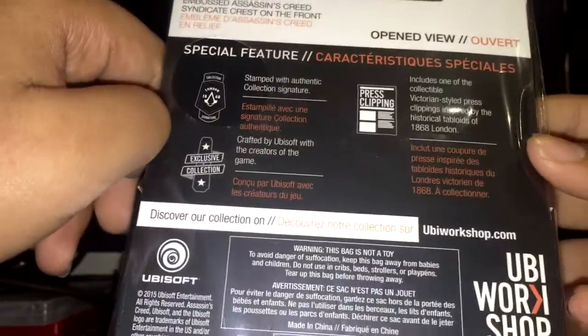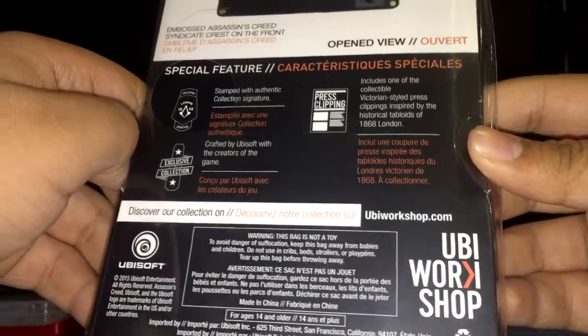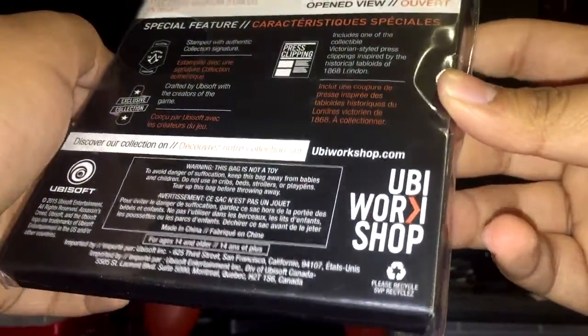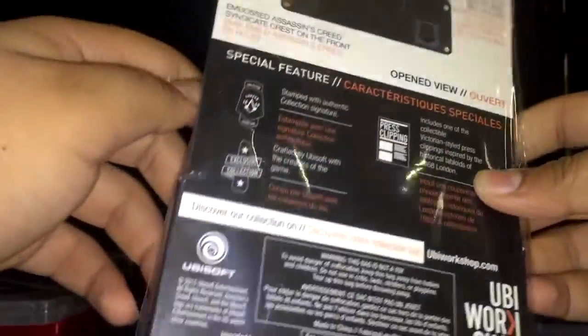Over here it says 'Discover our collection' at ubiworkshop.com — go check that out if you want to get some cool Ubisoft merch. It says Ubisoft's logo, ubiworkshop.com. Please recycle. And there's a warning: 'this bag is not a toy.' No shit, Ubisoft — like, what do you think I was gonna do with it?